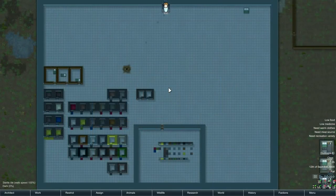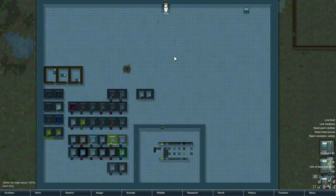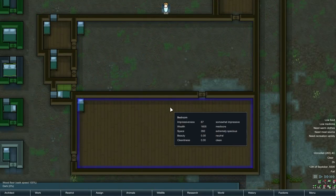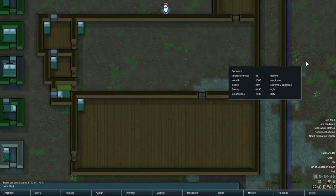As far as space goes, there is such a thing as too big. A room that's too big won't even be recognized by the game as a bedroom even with a bed and room stat display on. The largest room the game can recognize is 63 by 64, giving 350 space — but that same 350 space can be achieved with a 28 by 12 room. The larger room is decent while the smaller ones are mediocre, just because there's more wall material driving the wealth up higher in the larger room.